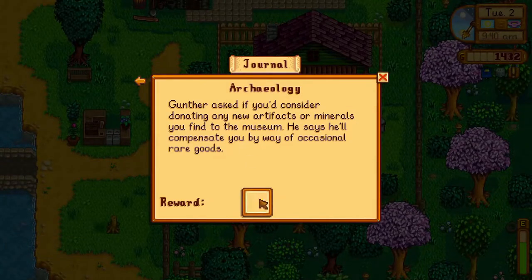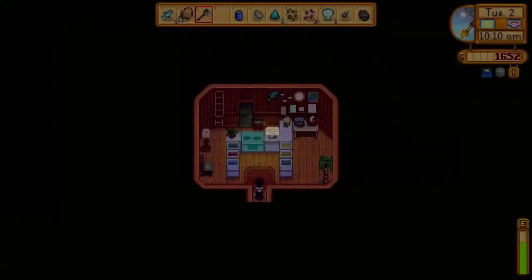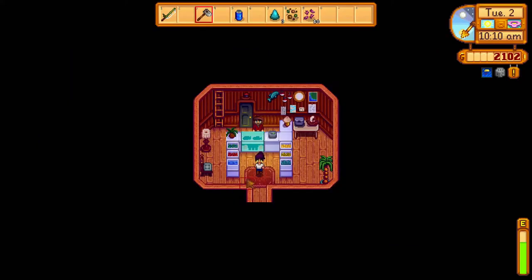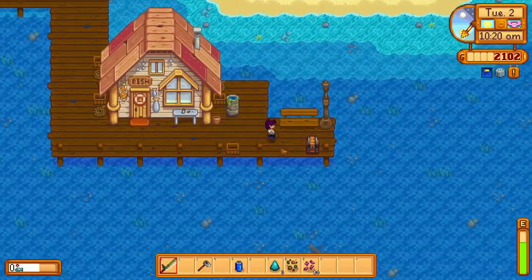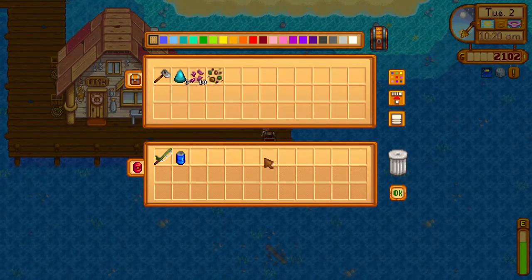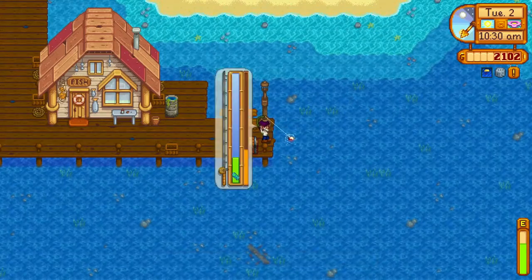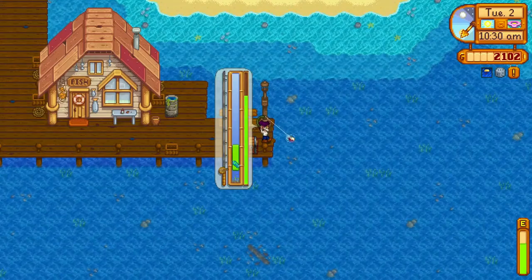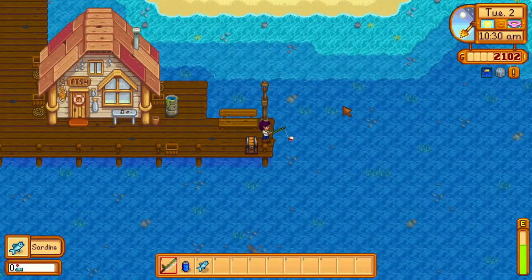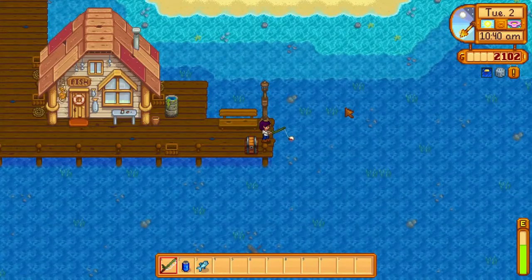Next, we'll go to Willy to sell all our forageable items and fish. We'll also buy the training rod. The training rod has a fishing bar size equivalent to what you would have if your fishing skill was at level 5. The bigger bar makes it easier to get perfect catches. The downside is it only allows you to catch certain types of fish, which will all be regular quality. So this is not the best fishing rod for catching valuable fish, but the fact that it allows us to get more perfect catches will help us get to fishing level 2.